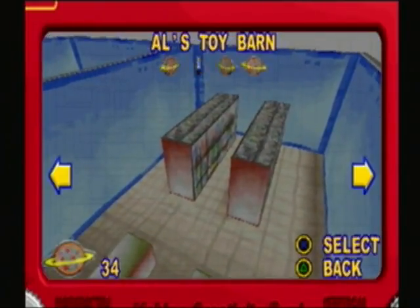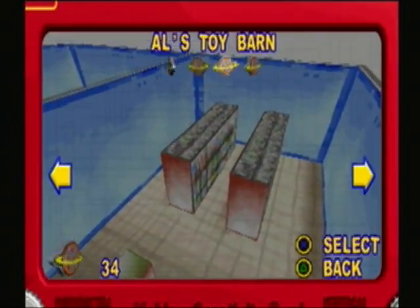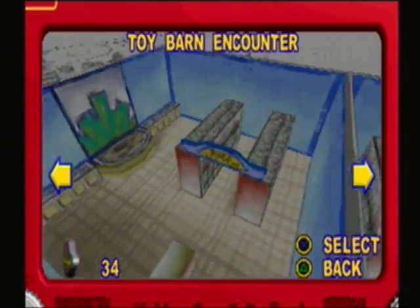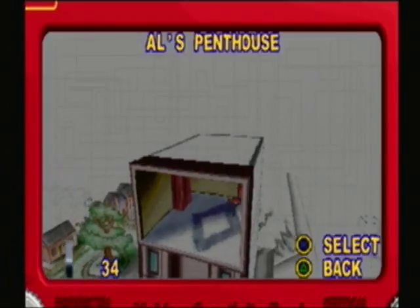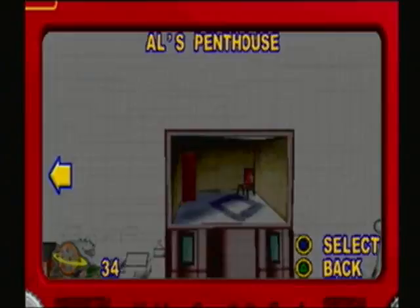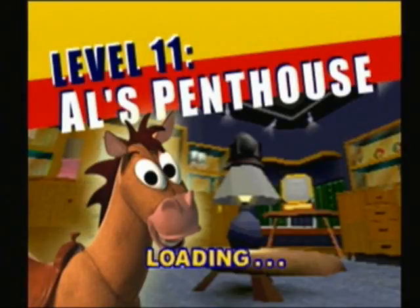What is cracking, gaming fans? It's GameWalkThrus22 back playing more Toy Story 2 for the PlayStation. We are going to move on to Al's Penthouse. In the last episode we finished up the horror known as Alleys and Goalies, and now we're moving on to Level 11. We're not too much further away from completing the game.